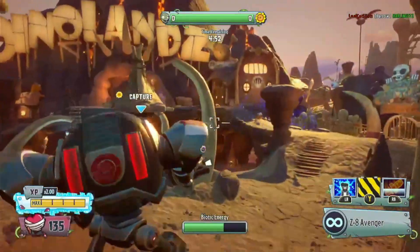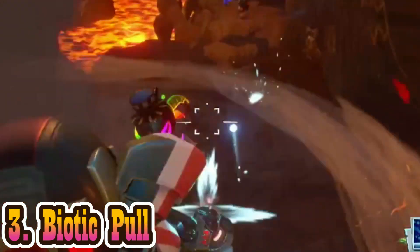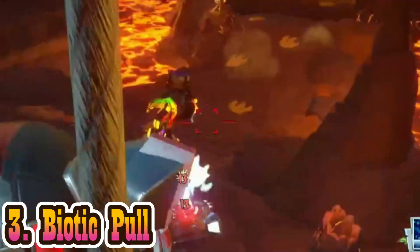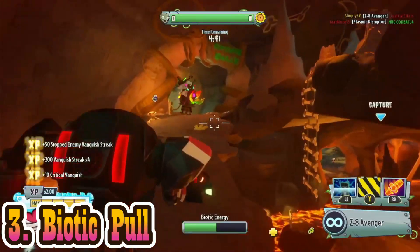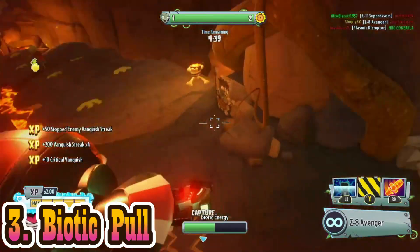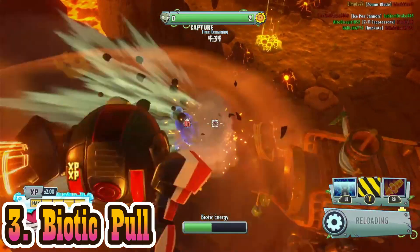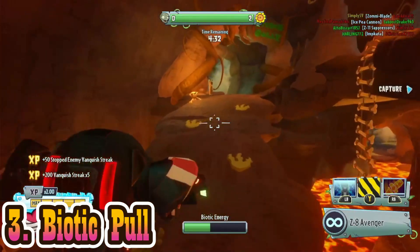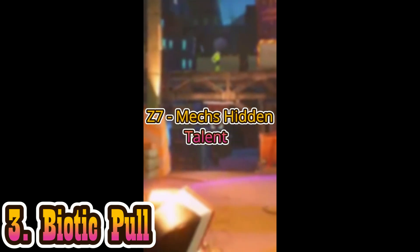Now at number 3, we have the Z7 Max Get Over Here ability. This is the gravity ability that pulls plants right towards you, making it easy to finish them off with your primary or whack them with your sword. It is a very satisfying ability to use. I actually just recently posted a YouTube short on hitting the talent for this mech. It can actually pull Burrow Chompers out of the ground — I figured that out the hard way, being the Chomper on the other end of it.